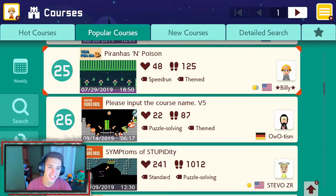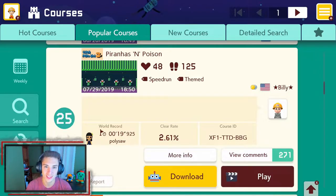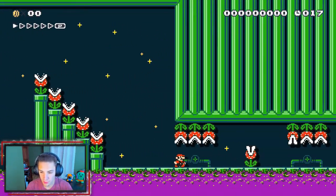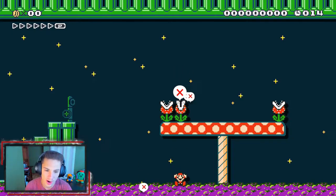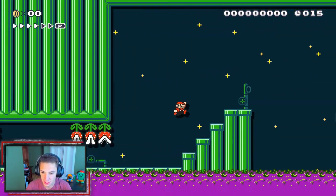The next course we'll be taking on is Piranhas and Poison, a Super Mario Brothers 3 theme level — I'm ready for it, let's get it. This is a speed run level, so we're gonna have to speed run through all these piranha plants. We're doing good so far — perfect hops, yes sir!